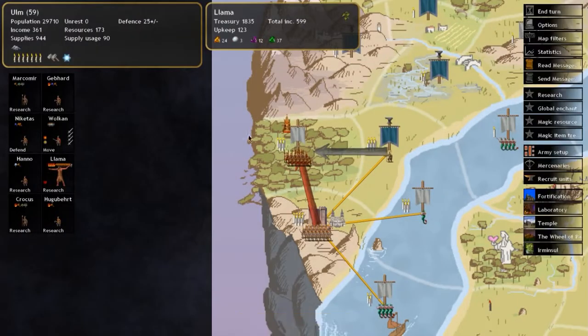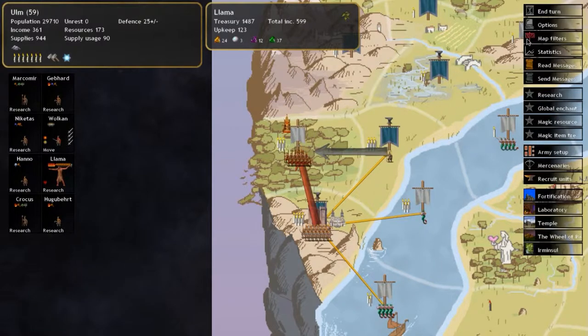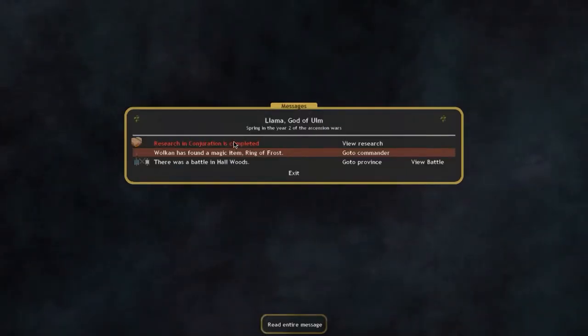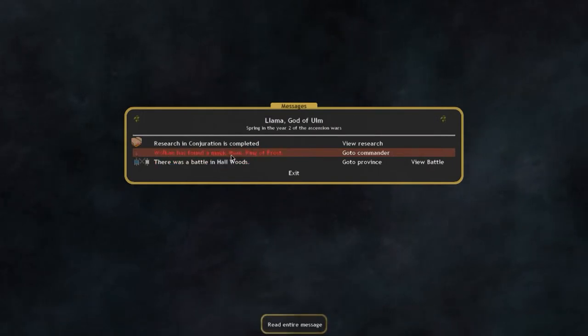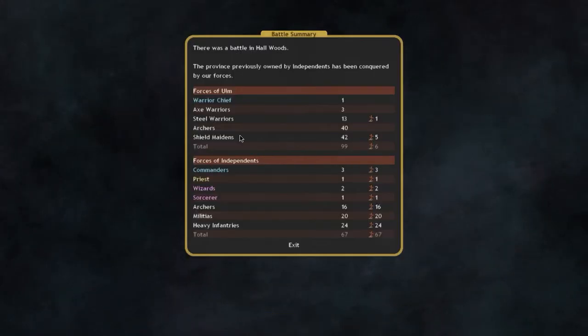The pretender is researching. Always keep recruiting units — it's good to maintain a constant supply. The battle in the Whole Woods is done — we took very little casualties.